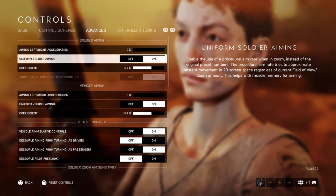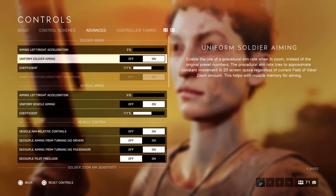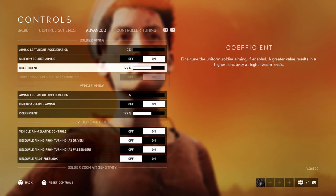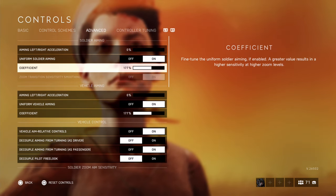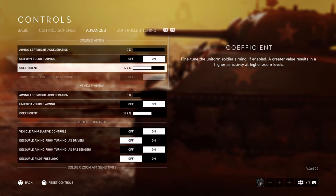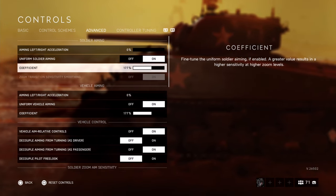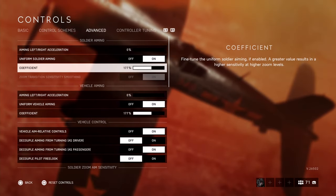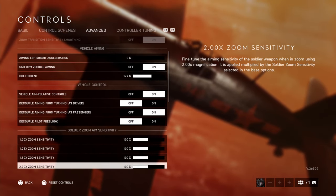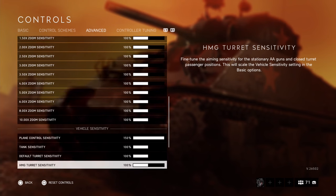For advanced, I use uniform soldier aiming on. This is something that I would 100% recommend. It makes your aim a lot more consistent and it just overall makes it a lot easier to aim when aiming down sights. For the coefficient, I would run this at 177 or 178. You can try between — I believe the numbers are 177, 0, and then 121. There are videos out there on this, but the three numbers I use are 0, 177 and 121. I use the same for the vehicle stuff. I would leave all these at 100% if you're using uniform soldier aiming — it just makes it more consistent and a lot better feeling.